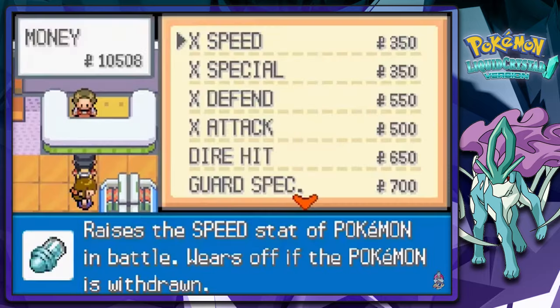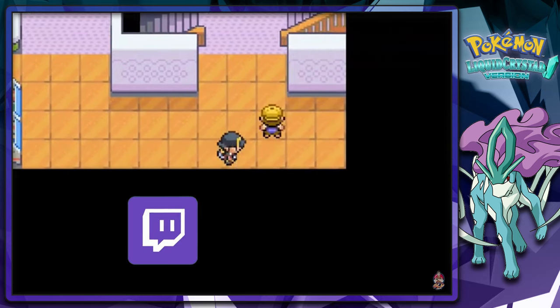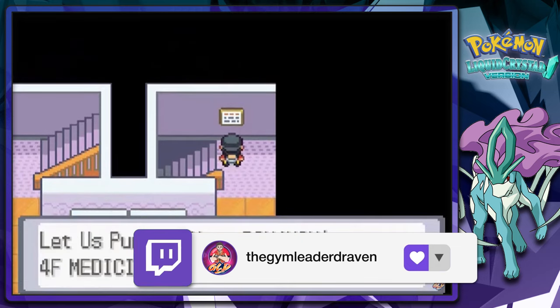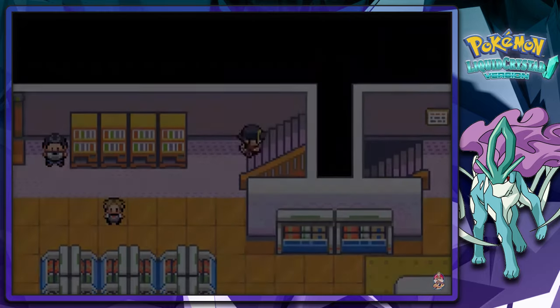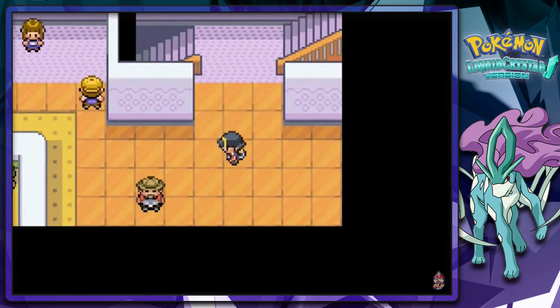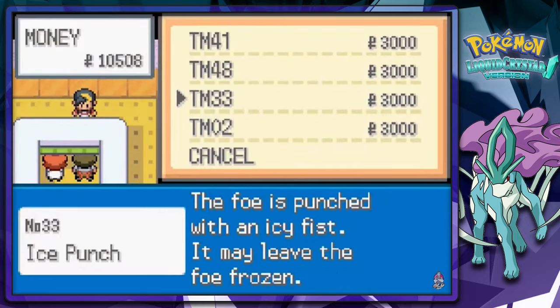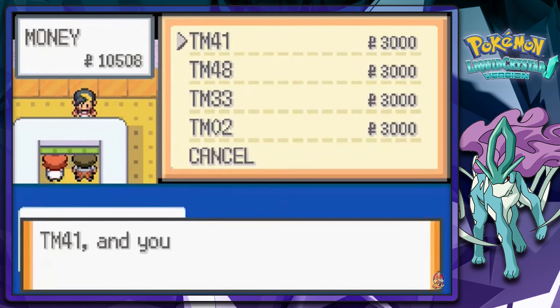What do you sell? You sell the X items. I wonder if there's a floor that sells vitamins — he sells vitamins and minerals. What is this? Customize your Pokemon at TM Corner. Let's see what you got: Thunder Punch, Fire Punch, Ice Punch, and Headbutt. So I was correct about the whole thing.